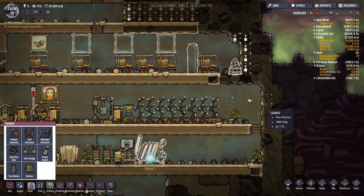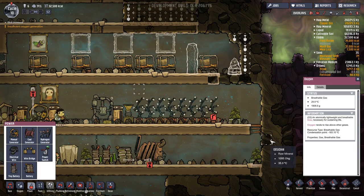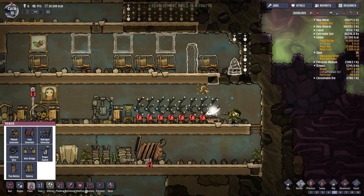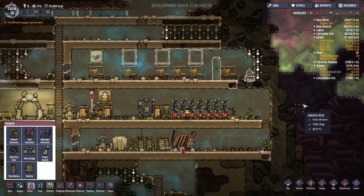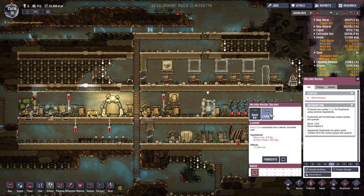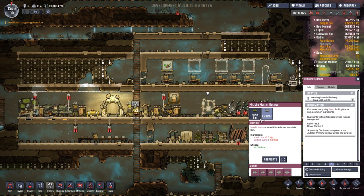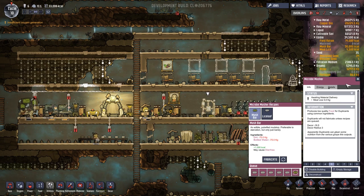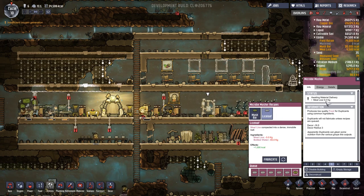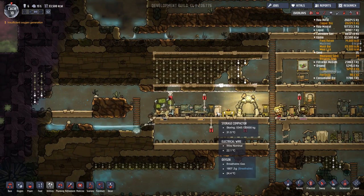That one stores seeds — that's useful! We need to harvest this. I'll set it to fabricate multiple times and then go back to normal, so we'll make some lice loaf for once. It won't cause diarrhea and it doesn't use up any dirt. We will need to mine out some copper — there's probably just copper lying about the place. There's some right there.